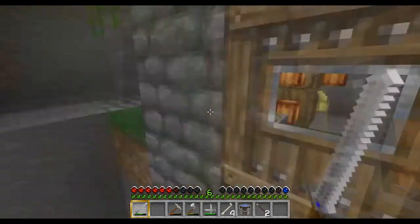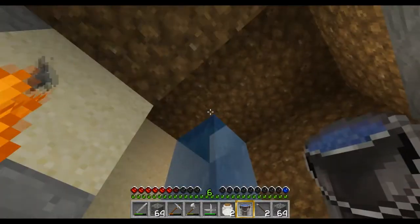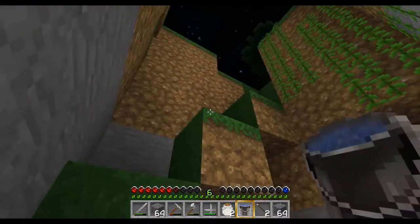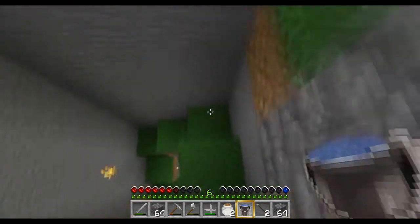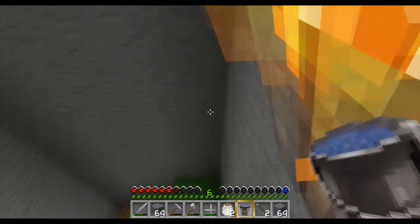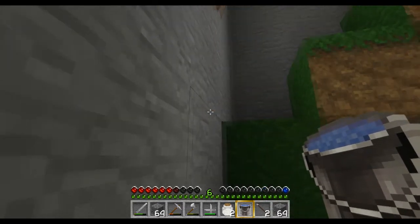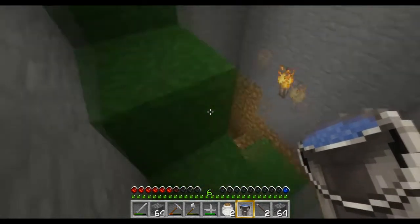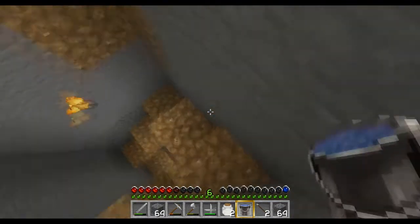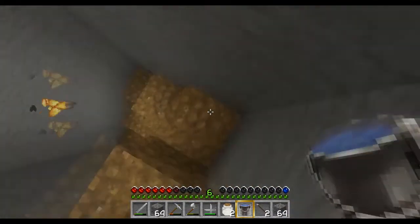This will be our little safety hole when we're up on the surface and we want to jump down real quick and have some safety. You may have noticed when I place the torches, I'm placing them a little higher up on the wall. That's just in case we get water flow — it won't knock down all of our torches. The torches are there to prevent spawning to some degree, but also to get the grass to grow a little faster.